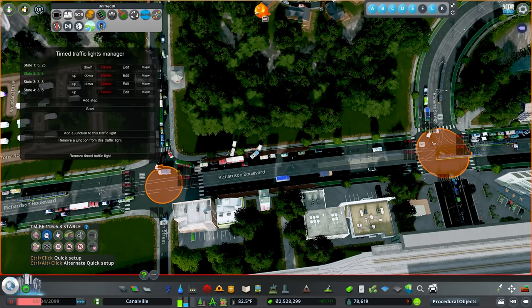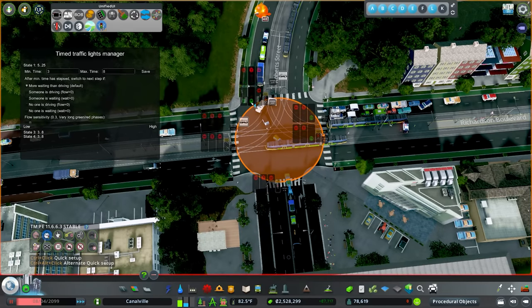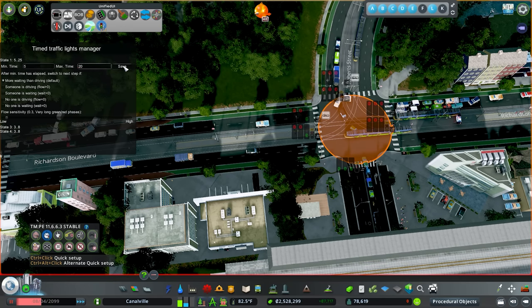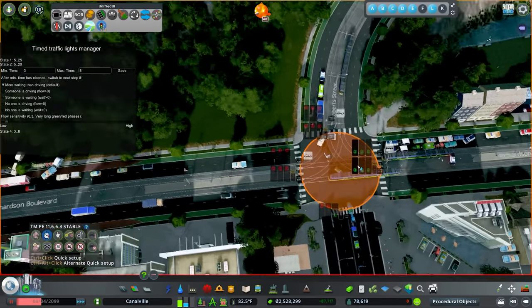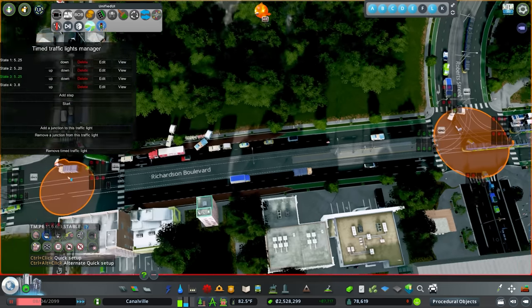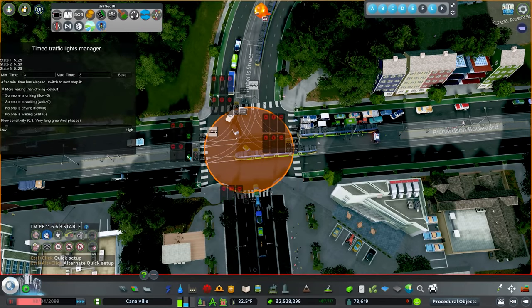We'll jump into each step and time these up. You see how this one's green and that one's green — I want them timed together. Hit Enter, come over here, turn these into reds, then turn the correct ones green. We'll increase this as well — for the smaller area: minimum 5 seconds, maximum 20 seconds. For the larger road — 5 seconds minimum and 25 seconds maximum — because we really want to give priority to that main road. For the last one: turn the reds red, turn the greens green, then 5 and 25 for this busy section as well.